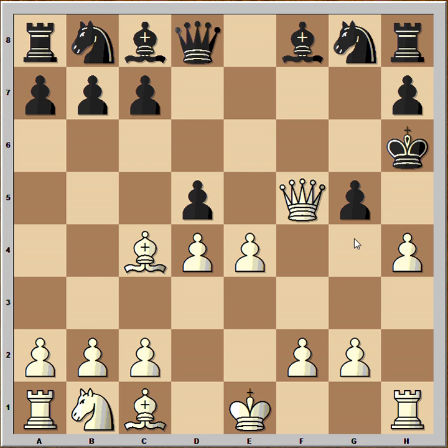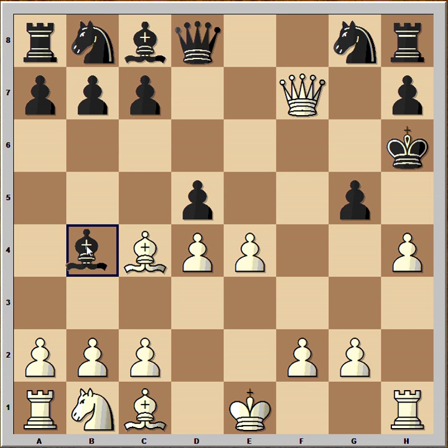His opponent played d5, attacking the bishop, and the queen is also under attack from the black bishop. Grieco calmly played queen to f7, bishop to b4, king to f1, and black resigned because there is no defense against hxg5.